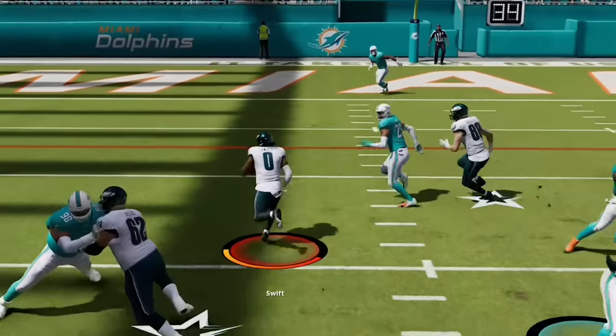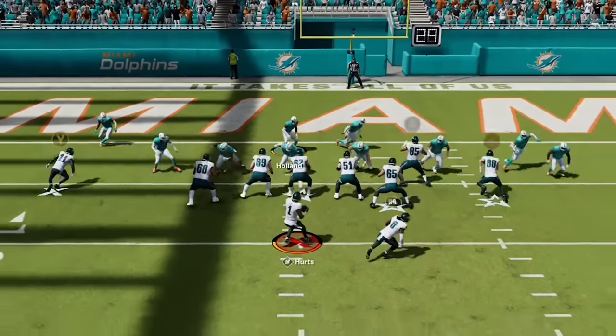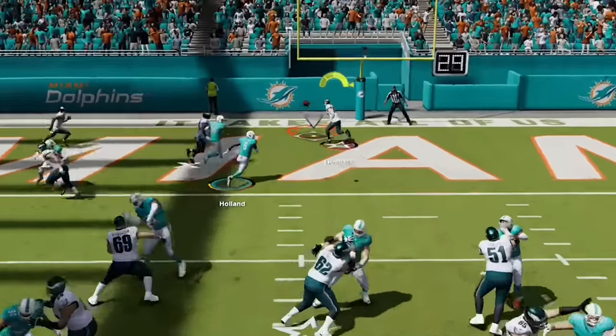I run the ball on the very first play to get inside the 5 before switching to the double drags and getting my tight end wide open in the back of the end zone.